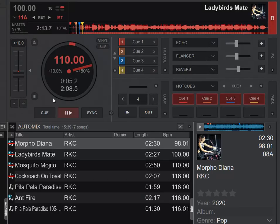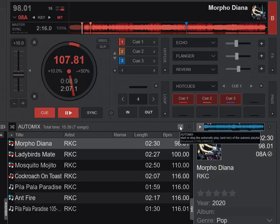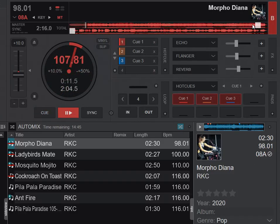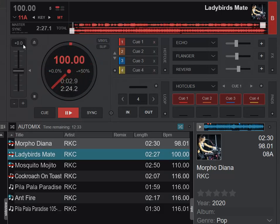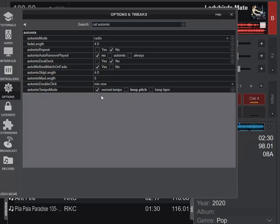So now if I do the same mix again with the manual change — so I'm at 10.7% — and I start the AutoMix. We just have to load the old track again, set it to plus 10% so it's 107%, and do the AutoMix. Now it actually brings the pitch down to zero, so it changes the manual change that I did and goes back to its original BPM. So that's what Normal Tempo does — this mode goes back to Normal Tempo, ignoring the manual change.